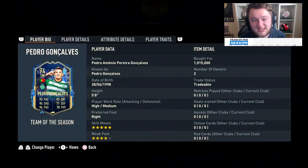Pedro Goncalves has got a Team of the Season card. Liga Nos released today as the minor league Team of the Season. And this card looks absolutely insane.